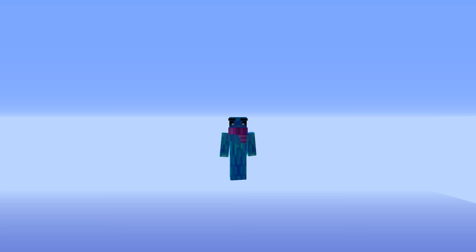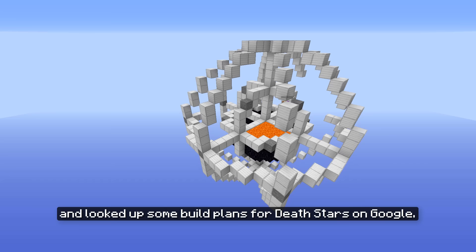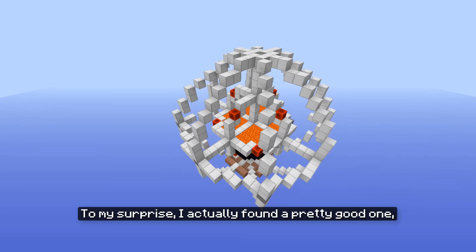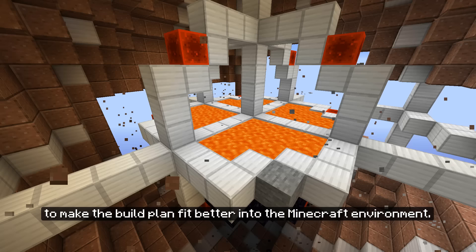First I started with the reactor core, which is in the center of the Death Star. I naturally also did my architectural duties and looked up some build plans for Death Stars on Google. To my surprise, I actually found a pretty good one, which I put a link to in the video description if you are interested.